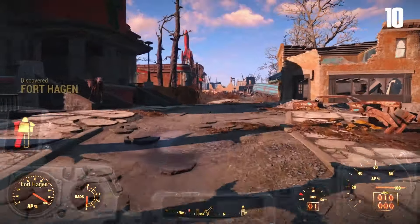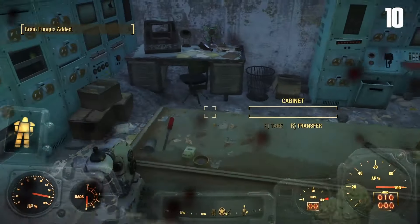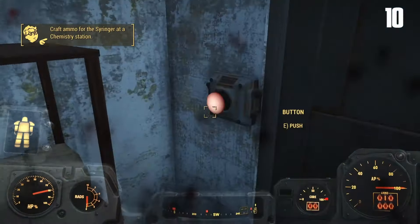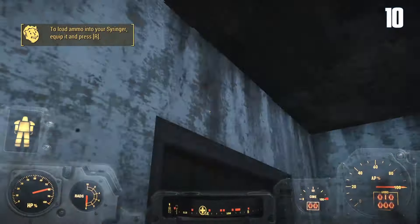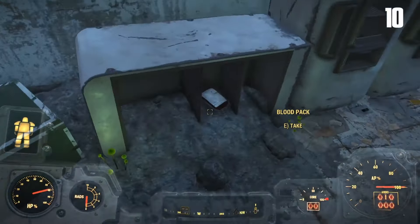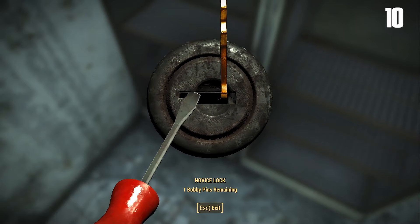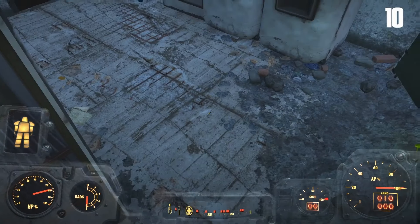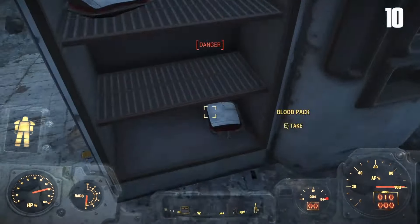After we get that, we start heading toward Fort Hagen — get that marked, fast travel back here later, saves us a bunch of time. While here, I figure I'm going to pick up a bunch of blood packs because we're going to need stimpacks this run. You can make stimpacks with antiseptic, steel, and blood packs. Right here at the clinic at Fort Hagen you can pick up a bunch — they respawn every so often when the cell resets. Pick the lock, pick up everything we can. Most stims and drugs we're just going to be selling off for extra caps so we can pick up more stimpacks as needed.